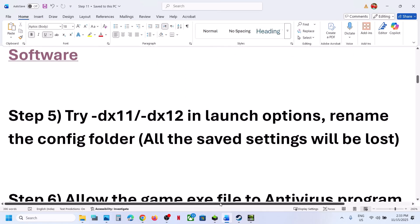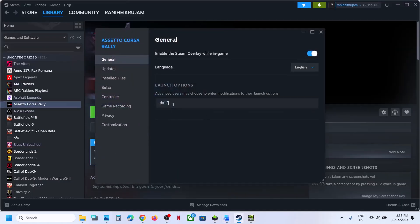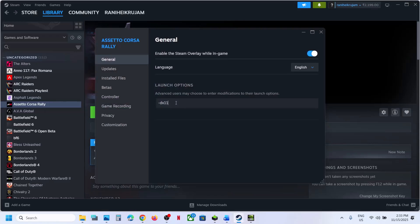The next step is to try DX11 or DX12 in the Steam launch options. Right-click the game, select Properties, and in the launch options type -DX11. Close this, launch the game, and check. Still not working — you can try -DX12. Relaunch the game and check. Still not working — remove this and follow the next step.